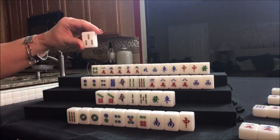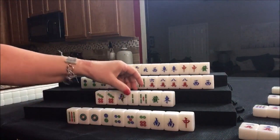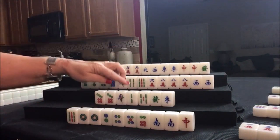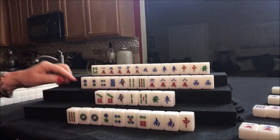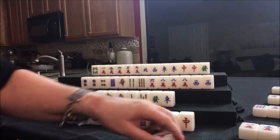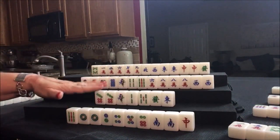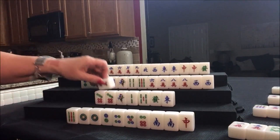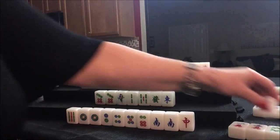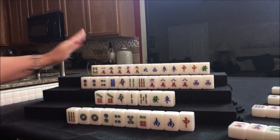Three bam — we want cracks, not bams. Nobody can take it; you can't chow from the player across from you — you can only chow from the player on your left. We're going to draw for East: 7 crack. We want dots — nobody can take it; we're going to draw for South: 4 crack, that is a discard. Nobody can take it; we're going to draw — last tile in the second wall.